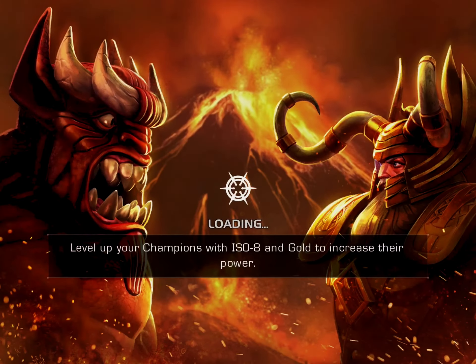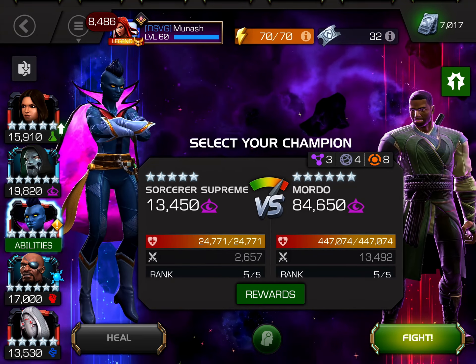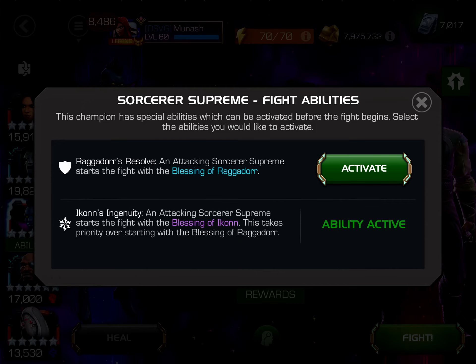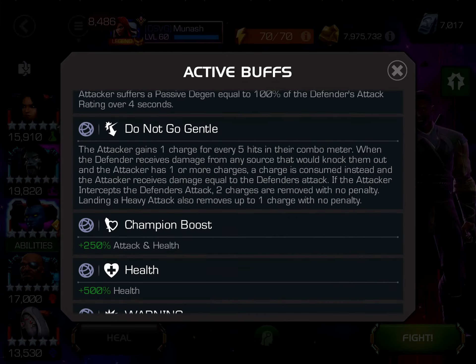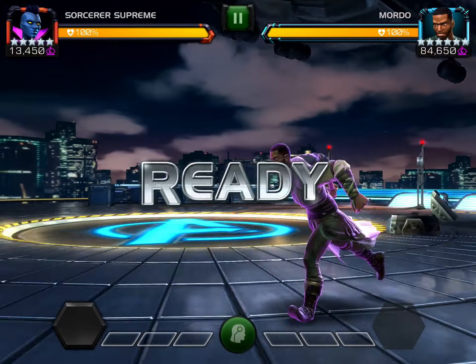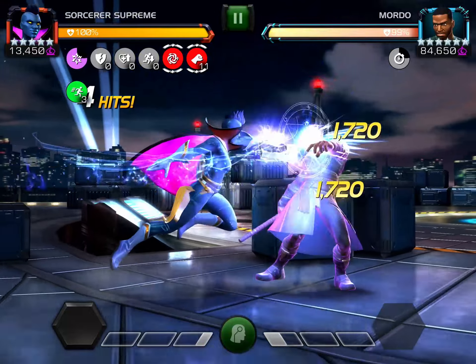Hey guys, Manash here. Today we have Sorcerer Supreme against the Act 6 Chapter 2 Mordo Boss. This is a fight I haven't done in over a year, so I wanted to revisit it because my roster has changed quite a bit. I tried Sorcerer Supreme because I figured she should work pretty well for this fight since she has all the utility to counter it.